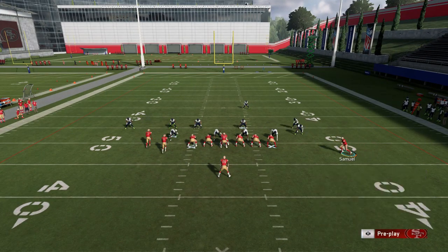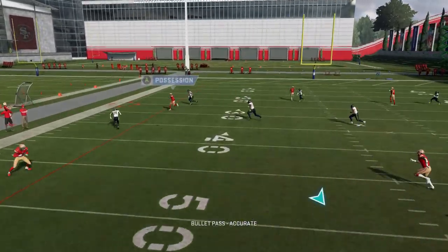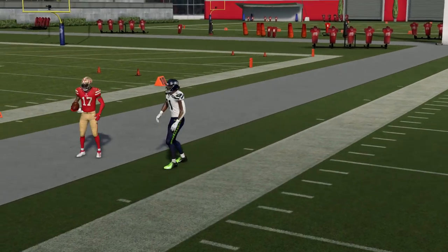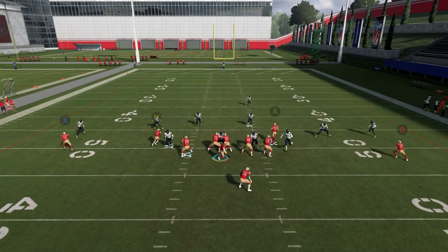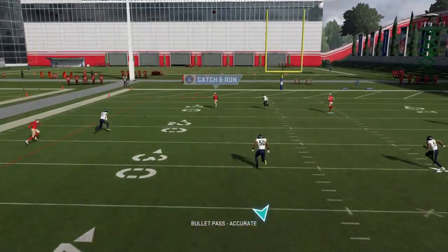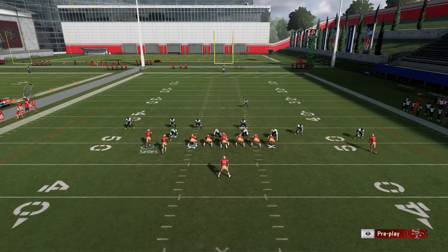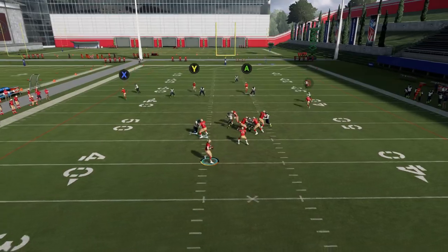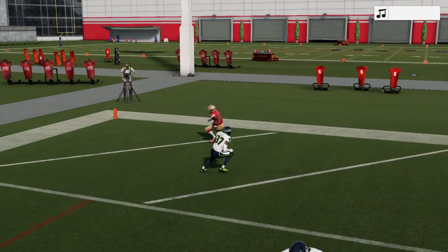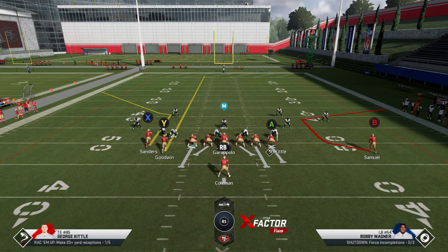Against cover two you can still do a lot of the same things, but you won't have that explosive outside play. Against cover three, if you run it this way, a lot of times you'll have that corner route — but obviously why settle for that when you can have a home run play? For whatever reason that cornerback comes down and it's just so wide open. Cover three is not very good — I've made a lot of videos explaining how it's basically broken and it makes the seams that much easier to hit. You can use the same motion from the run plays to set this up so it doesn't look obvious, but once he's gone it's clear there's just no safety help over the top.